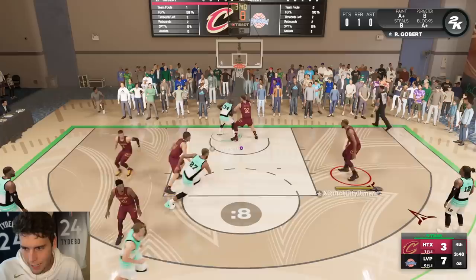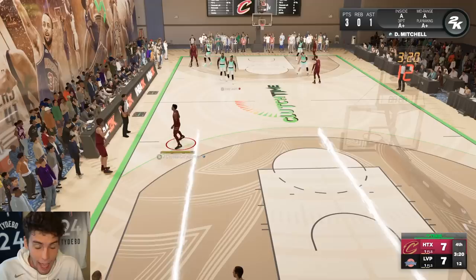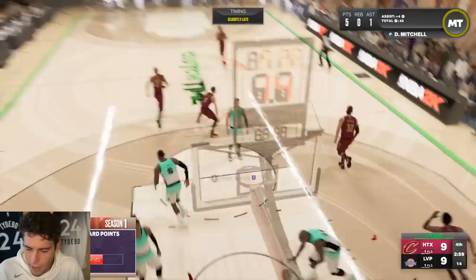I just gotta bail out man — if he's gonna collapse like he has been, just bail out and knock down some threes. He'll stop collapsing eventually, that's just a fact. Yep, come on — he doesn't even want to guard anybody else on the court. I can see that being true just because of his badge count. Green, good shot Dono. Slightly late — you gotta release it way earlier than you think. Off the rim — contact dunk for Donovan Mitchell, I needed that one.